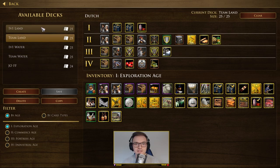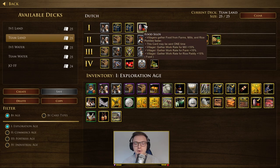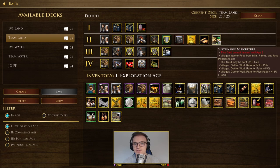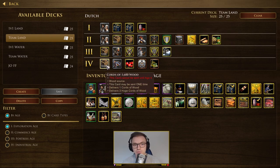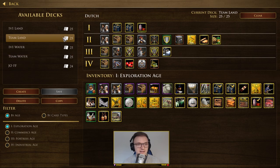In team games, which go on much longer, you want to focus more on economic cards — anything that increases gather rate. For example: sustainable agriculture, food silos, refrigeration. And 1,600 wood in age four can help upgrade a lot of your troops. Those are the main differences. There's a team water deck as well, which features those Fluyts, the unique units I mentioned earlier.